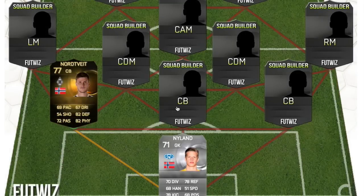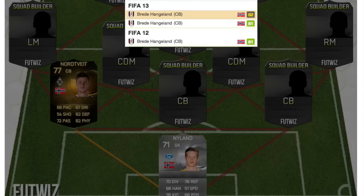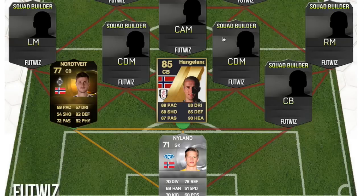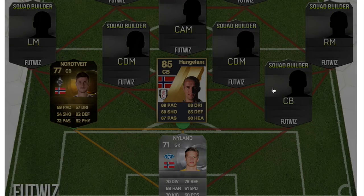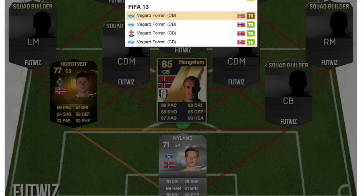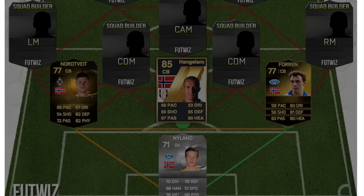The best card on the squad — we have Haaland. This is his FIM card from FIFA 11; he had an 85-rated inform, which is pretty cool. Then we have another inform — she's actually pretty funny, a 77-rated inform for FIFA 14.